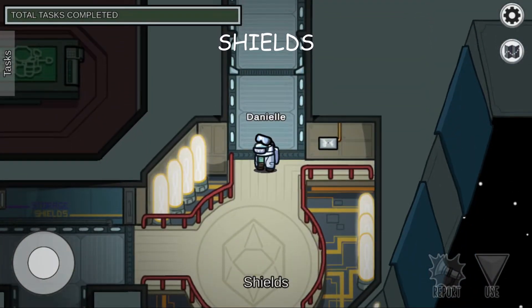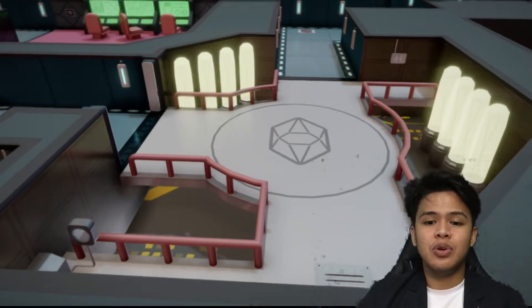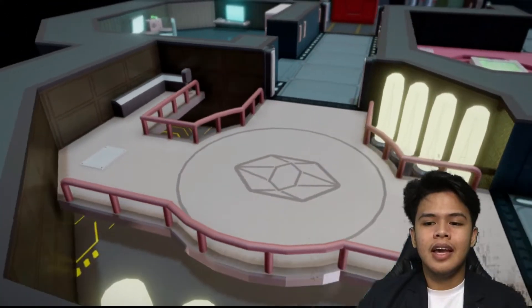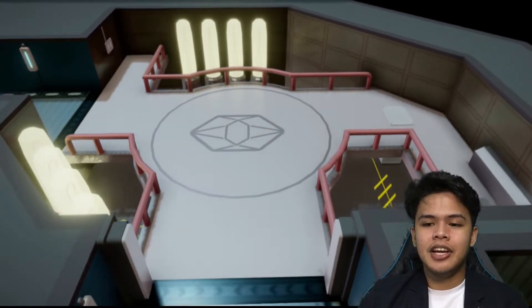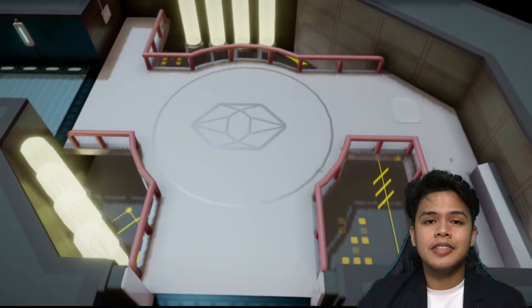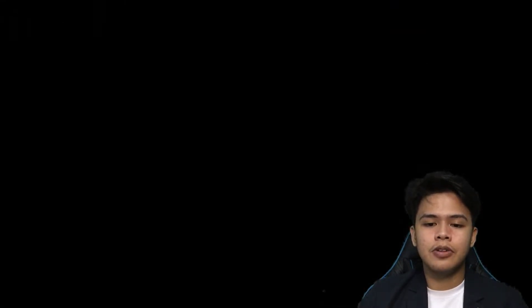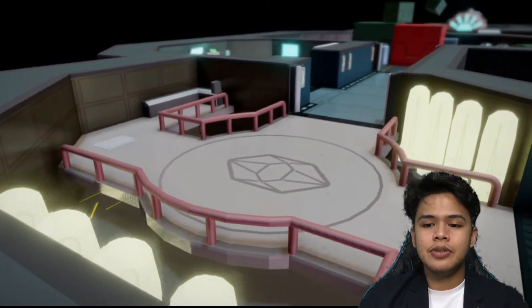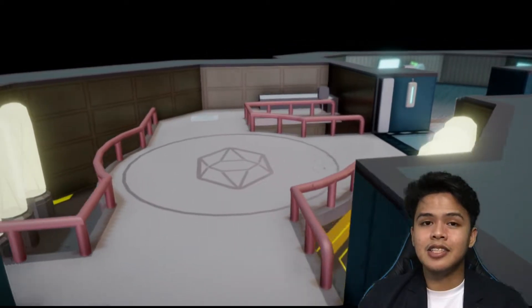Moving forward, we have the shields as our cell membrane. The cell membrane is known to provide protection and structural support for the cell. It also provides a fixed environment inside the cell. The shields share the same function because they serve as an extra layer of protection and structural support for the spaceship, separating the ship from hazardous chemicals outside and maintaining a livable environment inside.